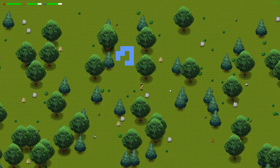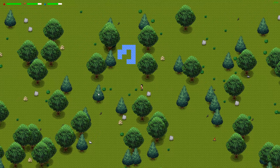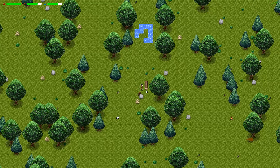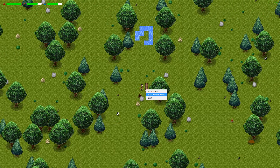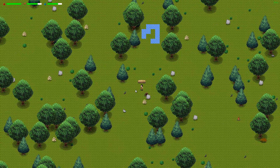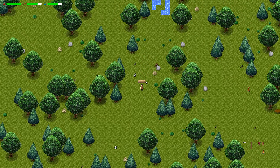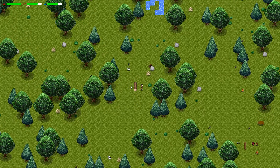New trees — new graphics for the leaf tree, pine tree. There should also be new graphics for the log and for the stump. Let's see — yeah, here it is.